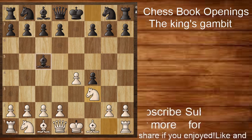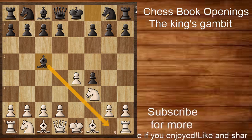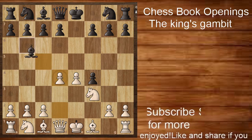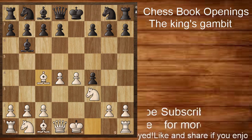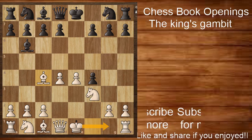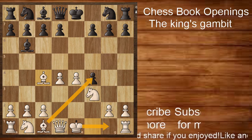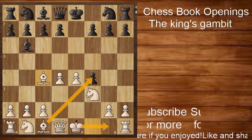Black can also play a bishop move to stop white from castling. But the main motive of white here is to develop his bishop and castle in the long run. White can also take back the gambited pawn with the bishop, making the material equal, while white has a lead in development due to the gambit played.